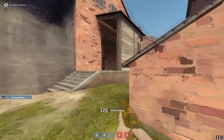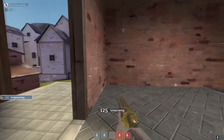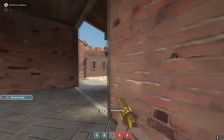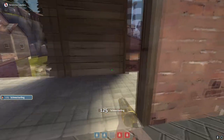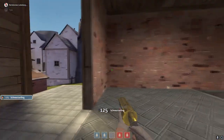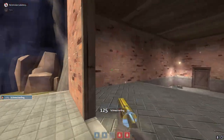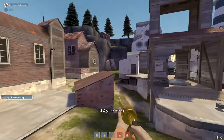Quick note: if your team is going to go left, you have to check this corner. Some roamers like to hide in this corner and wait for their team to call where you guys are, then hold the ammunition to rocket your whole team. You have to check this corner every single mid — you just roll out, check this corner, nothing, then go on with your day.